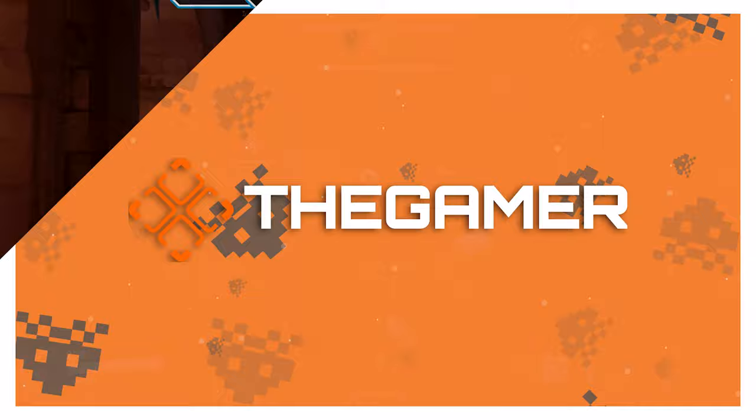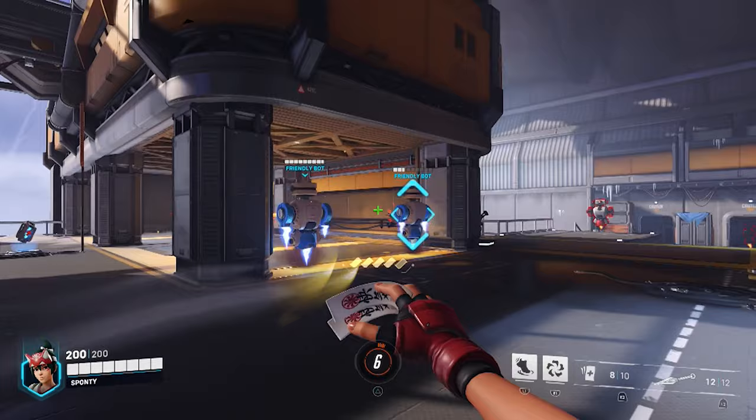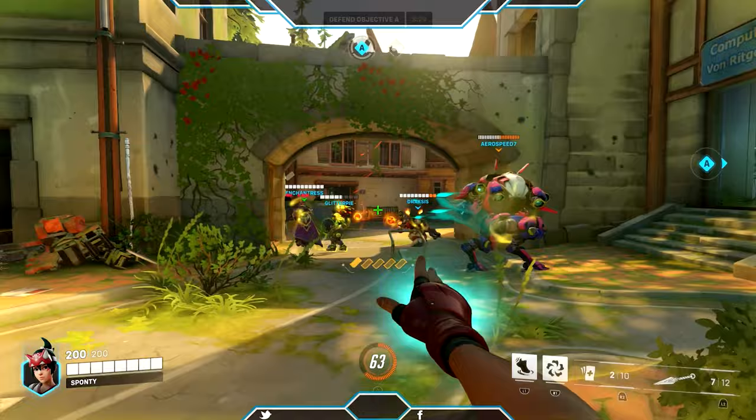Kiriko is a support character who has 200 HP. As a support, her job is to heal her team, and she does that by flinging pieces of paper at them. By pressing the right trigger or primary fire button, Kiriko throws out her healing Ofuda talismans. When you aim at a character in need of healing, these Ofudas will home in on them to restore their health.